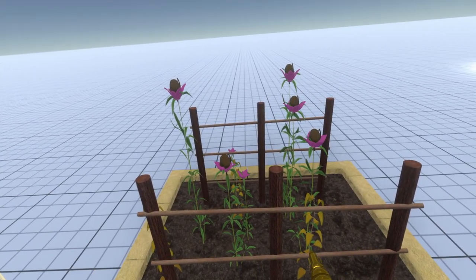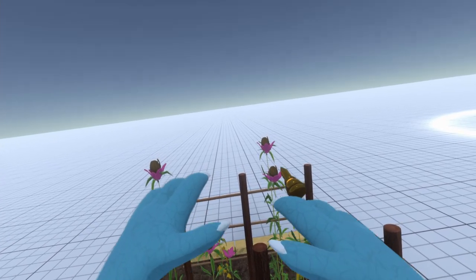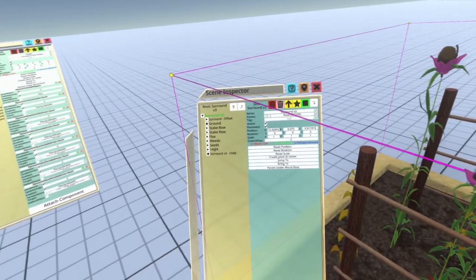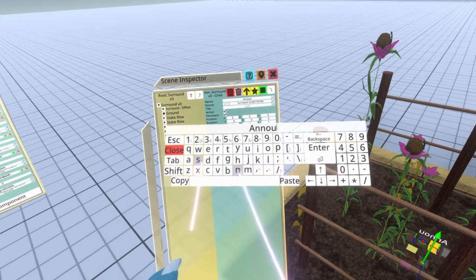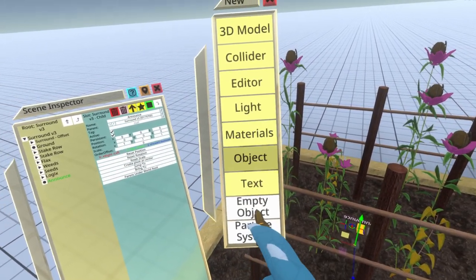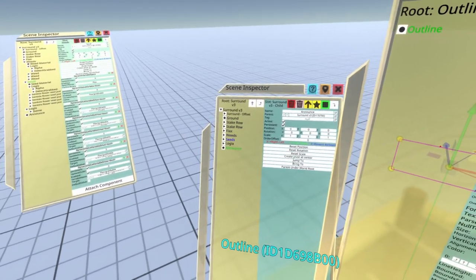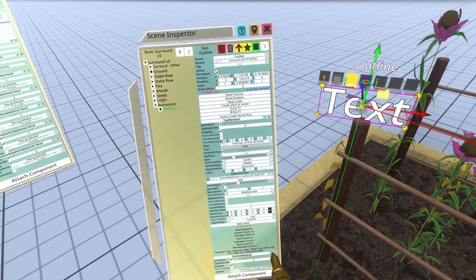The next utility I want to write is the thing that makes an announcement appear and float up into the air and disappear. We need to create an object to hold that text. Let's just call this 'announce'. Underneath it we're going to put some text — so let me create new text, outline text, and open an inspector to drop it into announce.